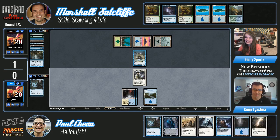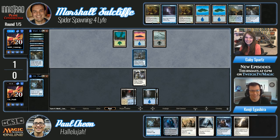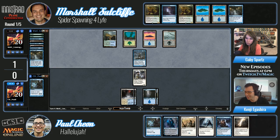Some of those Skaabs have weird hook hands — that probably works for Dr. Claw. Inspector Gadget! He drew Terminus — there was no real point to Terminus there though, not at all. The Skaab and the Thraben Inspector kind of bounce off each other. He can keep this to eventually undo whatever Marshall's doing when Marshall's board looks like it did last game.